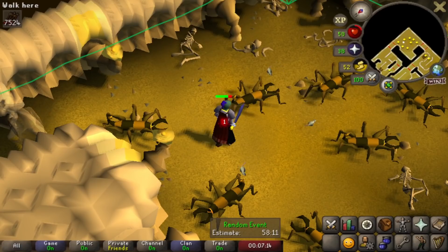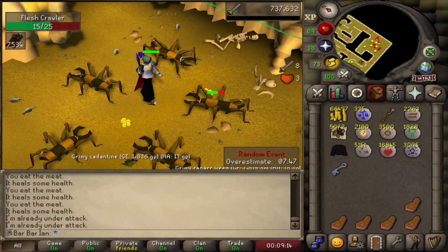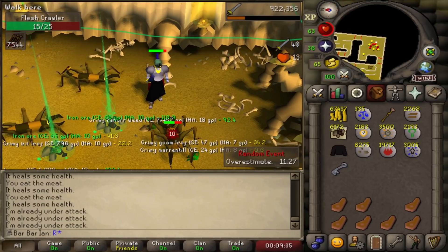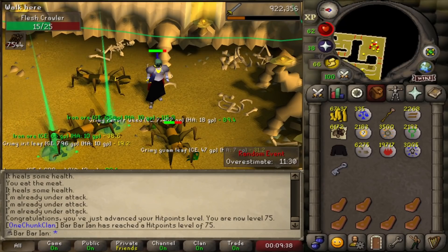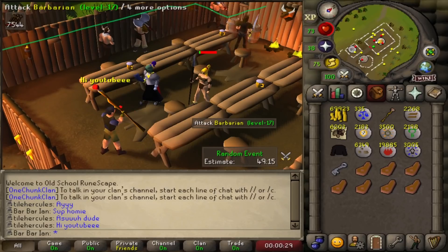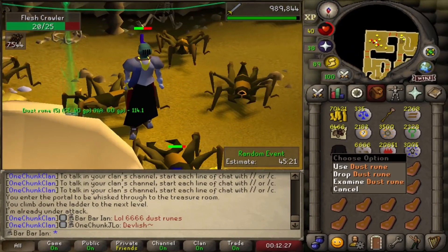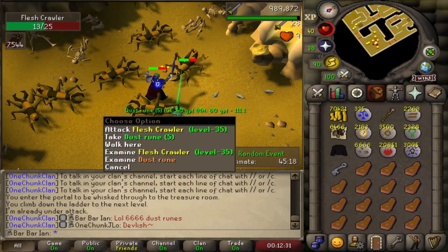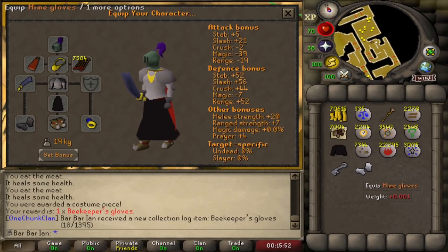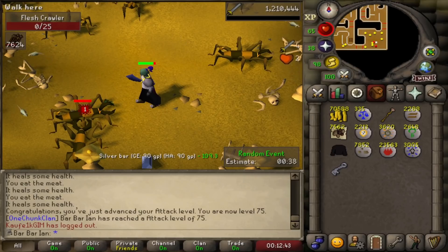Just finishing off a maze random and I got some chaos runes - that's sick. And that's 70 attack. This is getting really easy now with auto retaliate on with these flesh crawlers. There's 75 hit points. Bumped into a tile boy training magic on barbarians and he wanted me to get a clip of him saying hi to YouTube. Got some beekeeper gloves so I'm going to replace the mime gloves because these look much better with my fit. Never thought I'd be getting stats like this during this chunk grind but there's 75 attack.